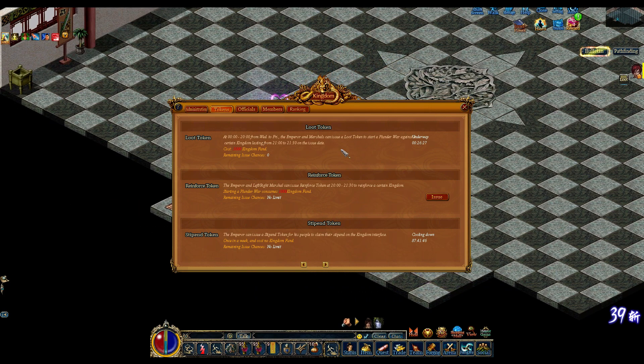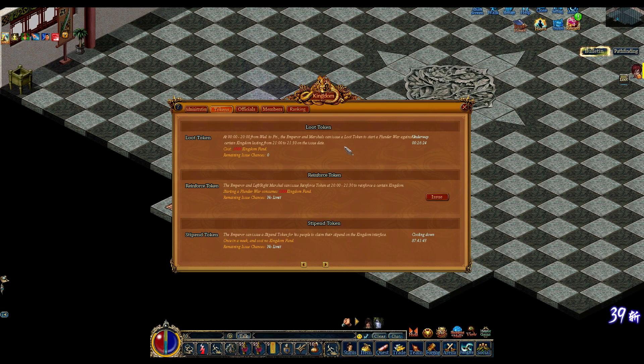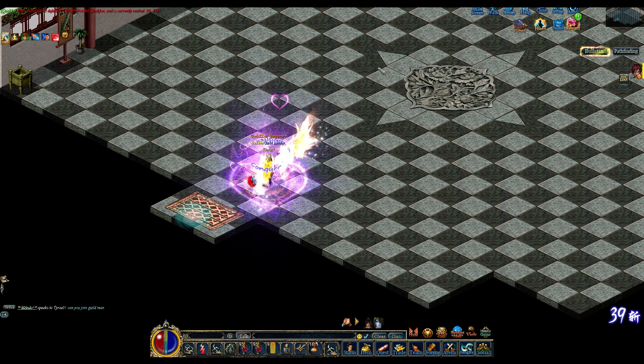So basically, for example, you open this up and challenge, say, Crystal Server or something like that. You have from the start of the day — 0:00 — to 20:00 on the timer up here. After it hits 20:00, you can no longer make a challenge. So if you did not challenge or you did not get challenged by 20:00, you're good. Then at 21:00, it's going to announce cross-server saying the Plunder War is about to begin — please get ready.